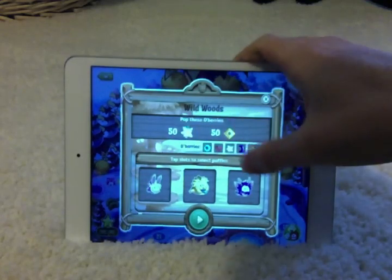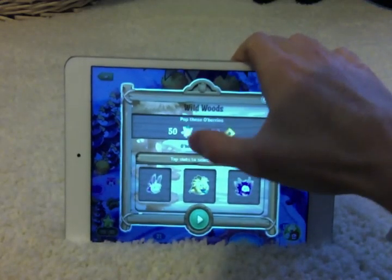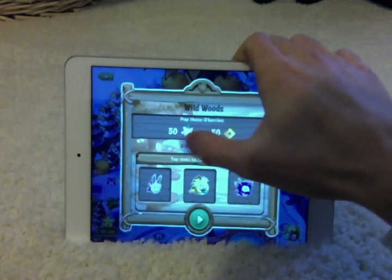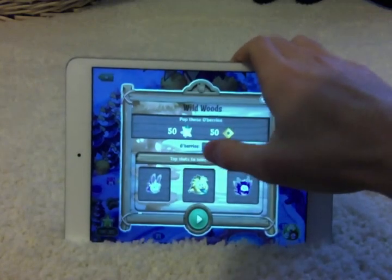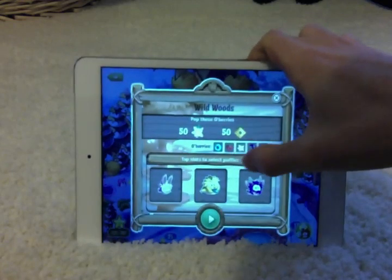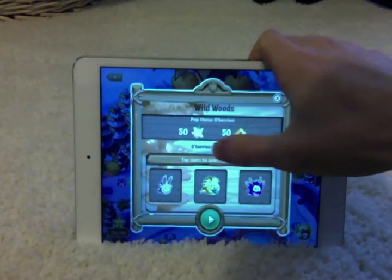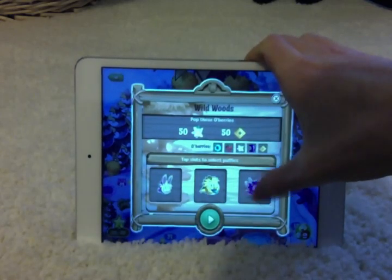For this level I have to burst 50 of the white berries and 50 of the yellow berries. These are the different berries you're going to see on the level: there's the blue ones, red ones, white ones, purple ones, and yellow ones. Basically, whatever color these berries are, you want to get Puffles that are that color.